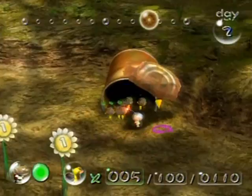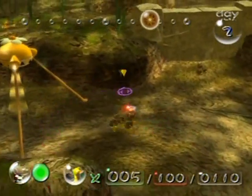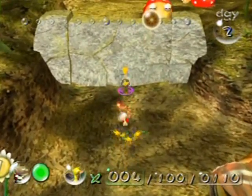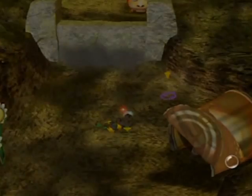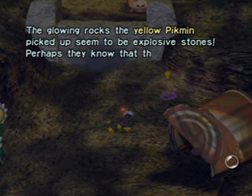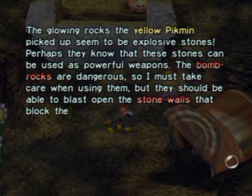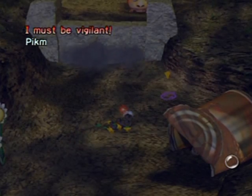These bomb rocks respawn every day, so take advantage of them each day. To use them, you throw the Pikmin near the wall and they will automatically drop them. To separate Pikmin that have bomb rocks, press the X button and they'll go into their own pile. You can only break down certain walls with bomb rocks, so keep that in mind.